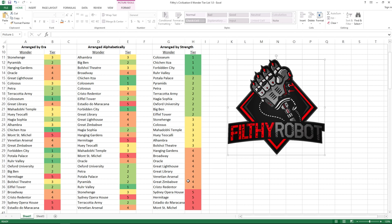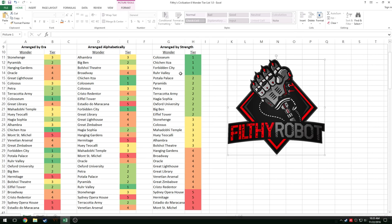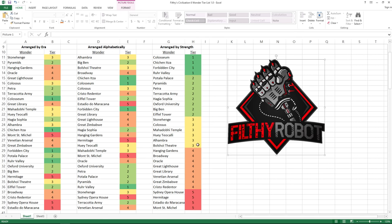That's the ranking list. These are not in order within tiers, so don't take anything more out of that than what's shown here. I'm not saying the Colosseum is better than Forbidden City, or that Ruhr Valley is worse than Colosseum — these are just tiers.